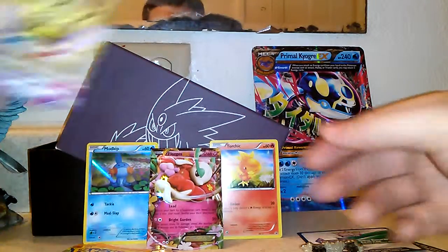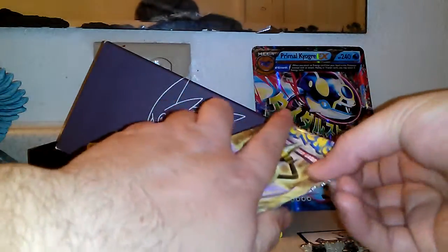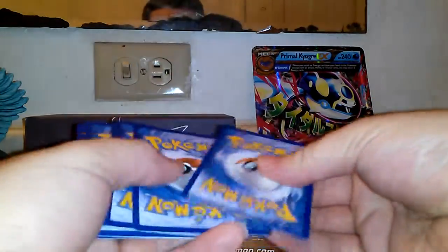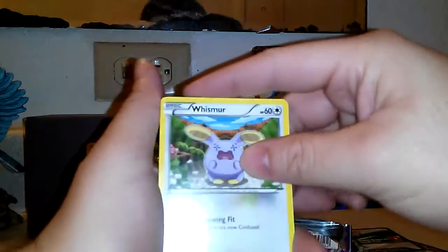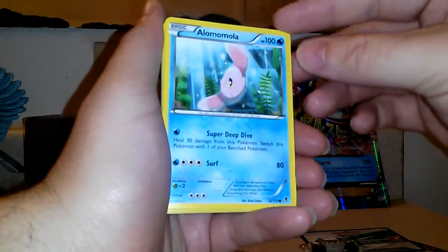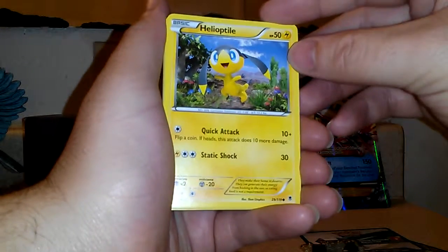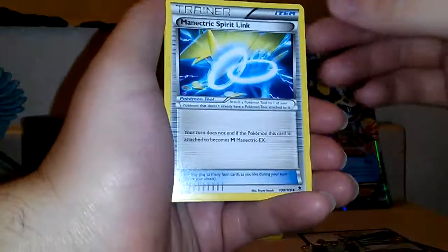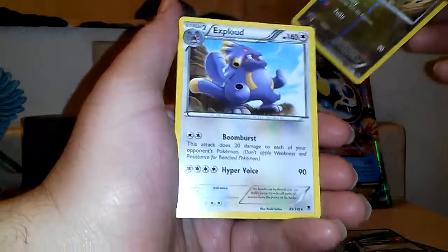Alright, let's open the other Phantom Forces pack. We got a Wismur, Alomomola, Totodile — sorry if I can't pronounce it — Krabby, Helioptile, Xerosic, Sliggoo, Electric Spirit Link, Reverse Holo Goomy, and the rare is Xblade.